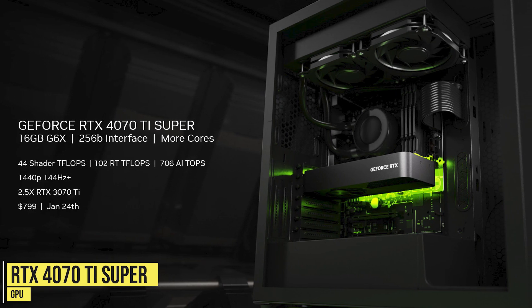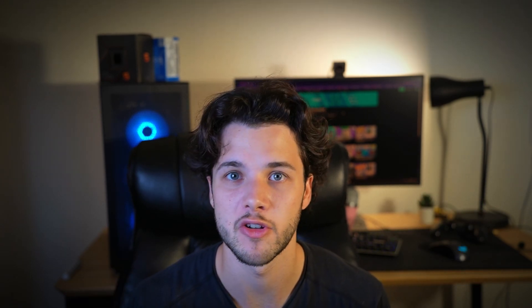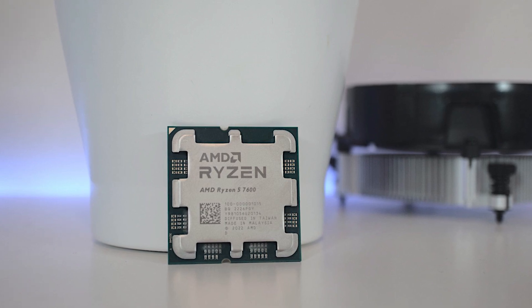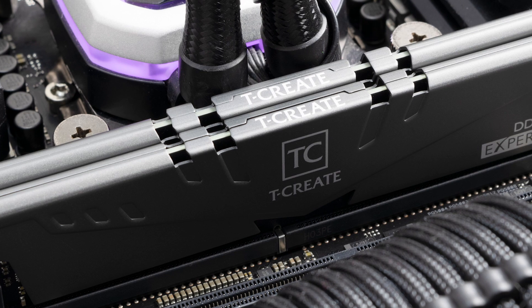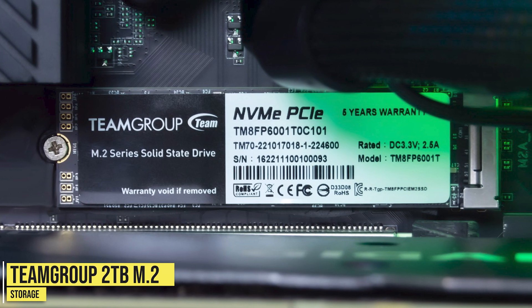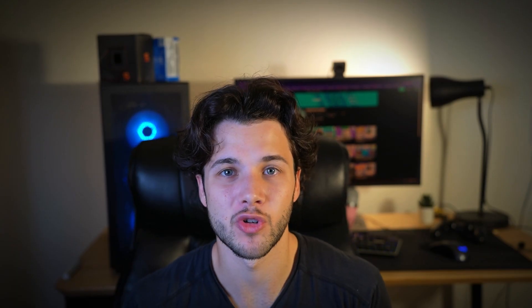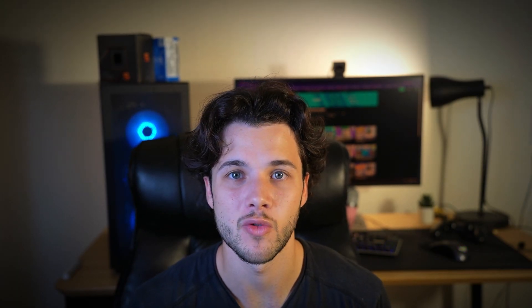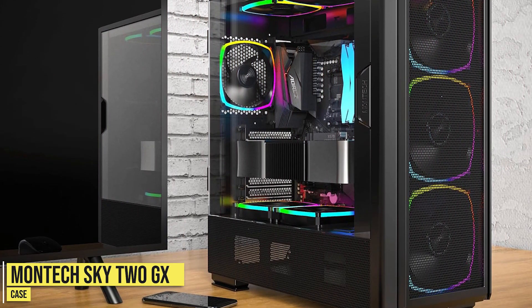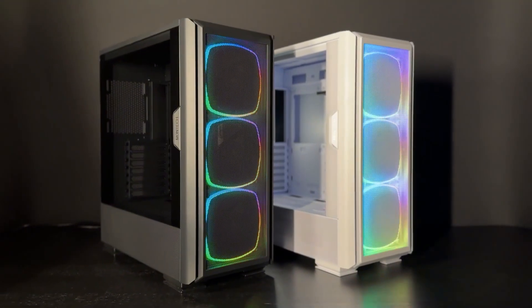This build features the RX 7900 XTX graphics card, or the RTX 4070 Ti Super if you prefer Nvidia — the price will differ slightly. For the CPU you get the same Ryzen 5 7600, which is one of the best value CPUs out there. You also get 32GB of DDR5 memory, 2TB of SSD storage instead of 1TB, giving you more space for games.